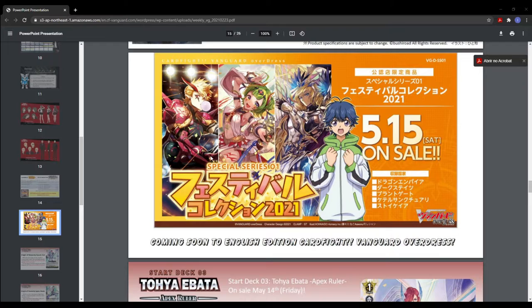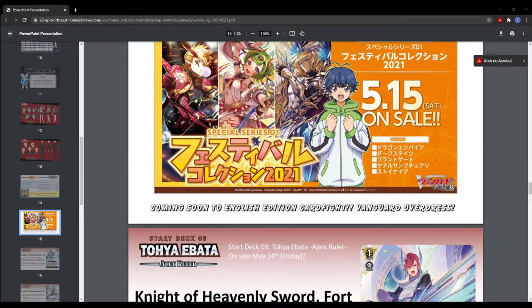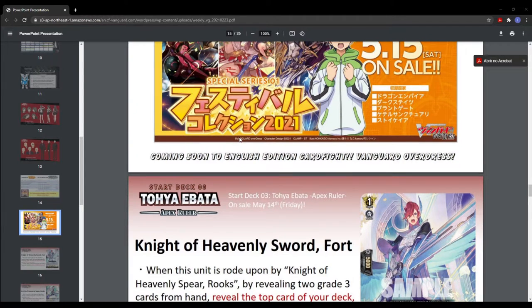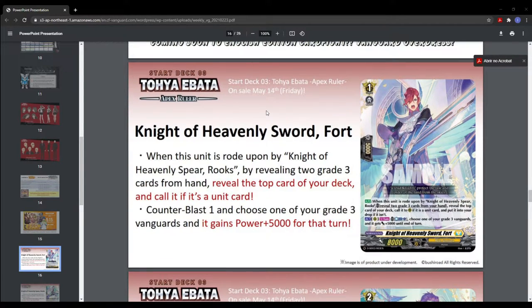The special series one comes out on the 15th of May. And then we have a look at the Kitter Sanctuary cards. We start with the Grilled One.